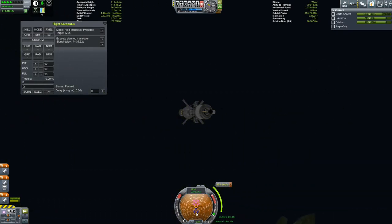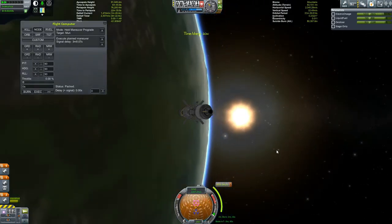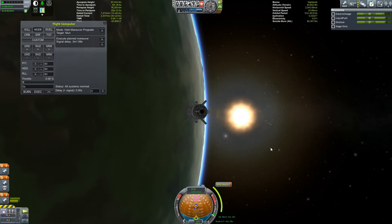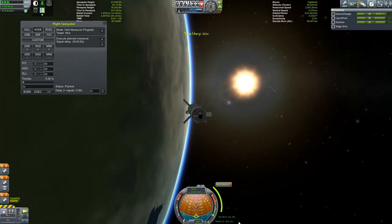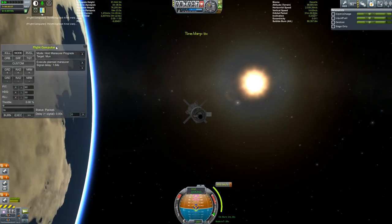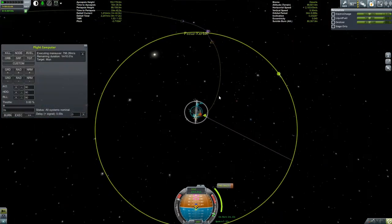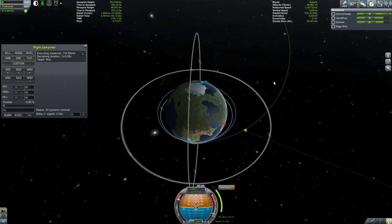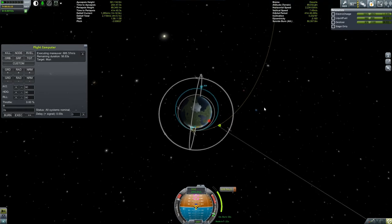We are drifting away from our manoeuvre node so we'll have to correct that before we arrive at burn time. Just come out of time warp, allow the flight computer to bring us back on target, and then walk forward to our node. And here we are, burning for the Mun. Let's keep an eye on how we are doing — the orbit is growing nicely.